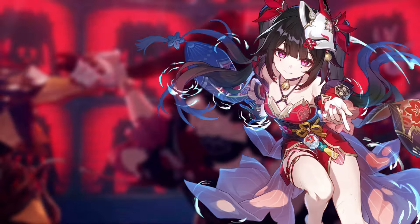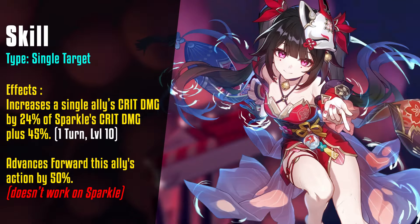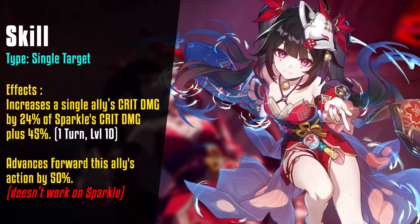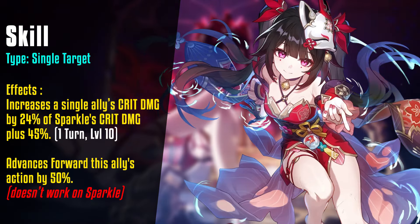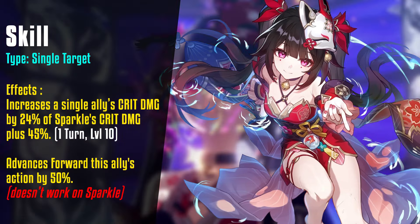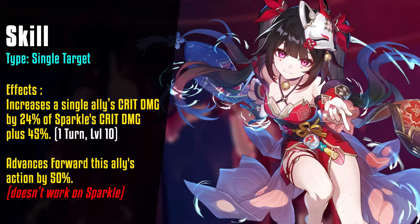At first glance, Sparkle's kit looks like a mix of Bronya and Hanya. Her skill is a single target buff, increasing one ally's crit damage for one turn and advances their action forward by 50%. Although the advance forward isn't as extensive as Bronya's, the mechanic is essentially the same — it even has the exact same restriction as Bronya's skill, so expect similar fine-tuning. We'll get to that later.